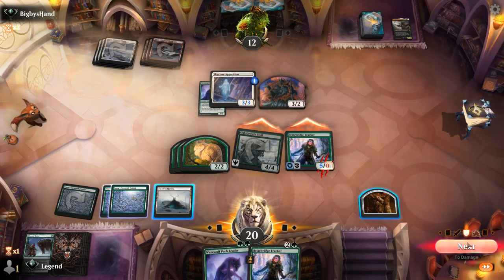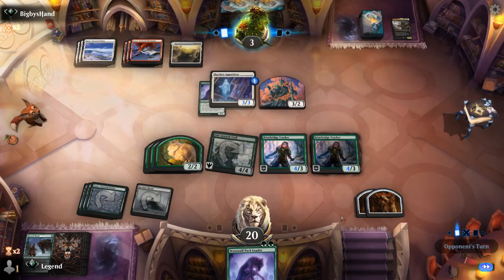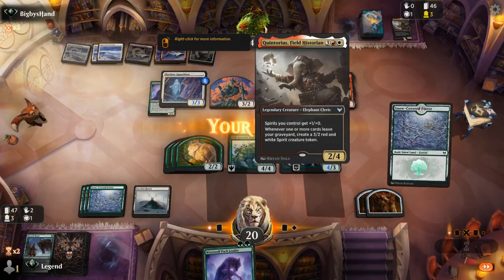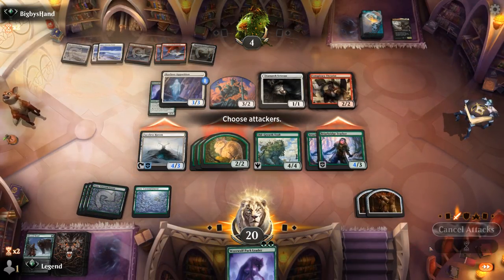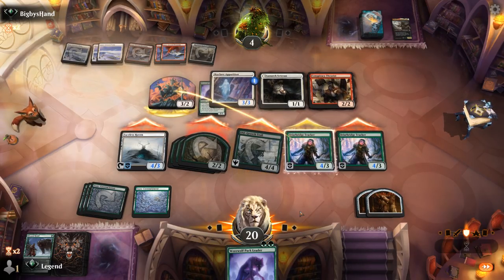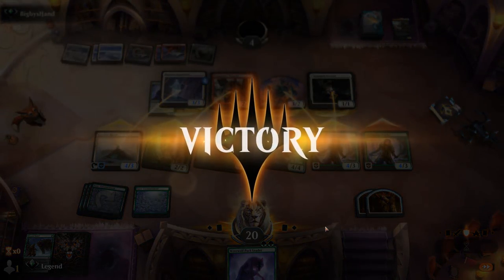No longer afraid of Sweepers, so I'm okay committing another Tracker. Next turn we can fire up Faceless Haven and attack with everyone. Lunarch Veteran and a Theorist — the opponent had some interesting synergies going with Quintorius and Flashback. Let's fire up the Haven, attack with all, and use the Haven to sack a Clue token before it potentially trades. I think the opponent meant to block the other Tracker — a slight misclick, but they still seemed very dead.